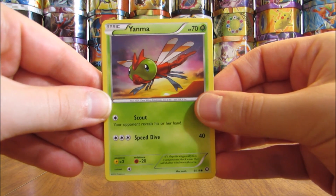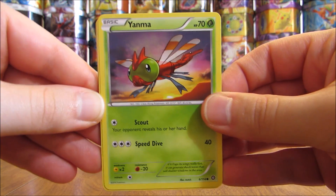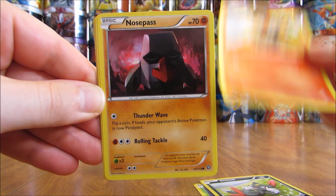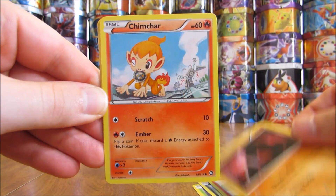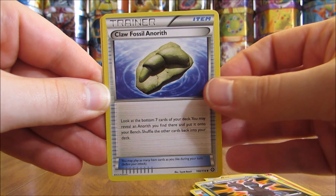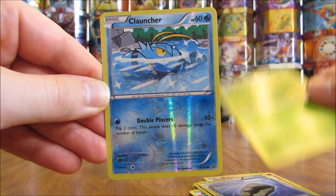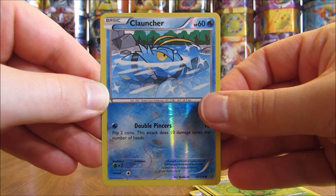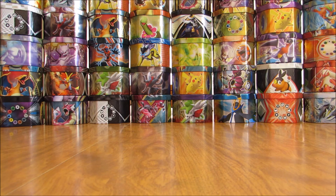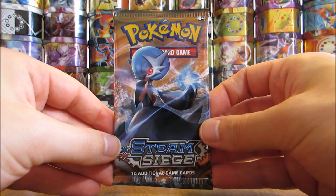The first pack in this box starts off with a Yanma, Sneasel, Litleo, Nosepass, Chimchar, Zweilous, Claw Fossil Anorith, Skiploom, and a reverse holo of a Clauncher — that is just a common. And the rare here is an Avalugg, a rare non-holo. Hopefully I won't be shut out of the two booster packs, but not too bad given that guaranteed EX card.